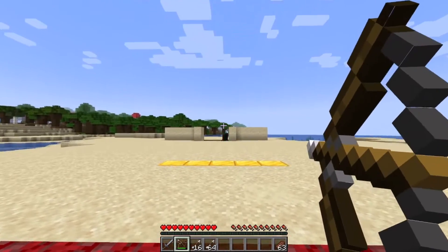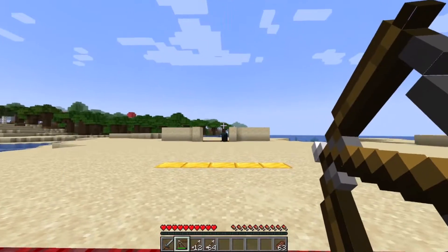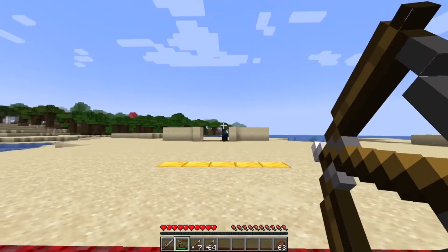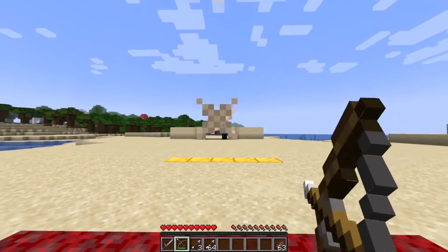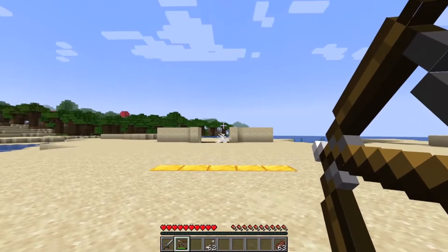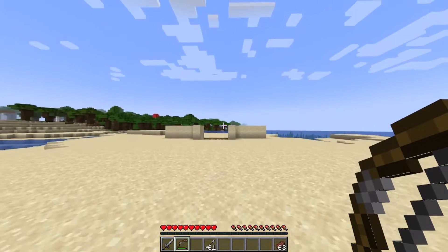Something else you need to know about the warden is that they do not use standard mob spawning mechanics. Instead, they are spawned when a player activates sculk shriekers — that is important. You can see my video in the corner on how I block the sculk, which is important if you want to avoid summoning the warden. But if you want to summon it, don't do that.